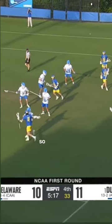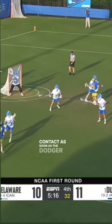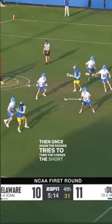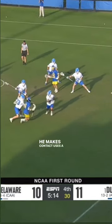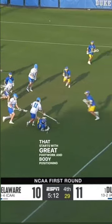Second, we want to notice contact points. Right here, after keeping space with his feet, he makes contact as soon as the dodger threatens a dangerous area. Then the dodger tries to turn the corner — the shorty makes contact and uses a two-handed wrap to dislodge the ball. That starts with great footwork, body positioning, and contact points.